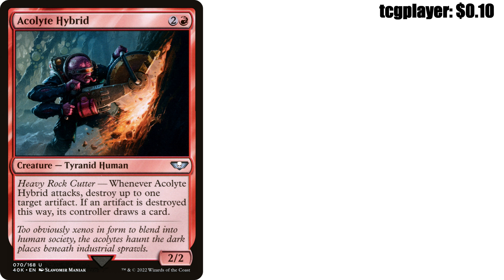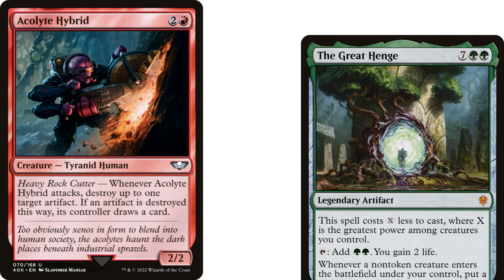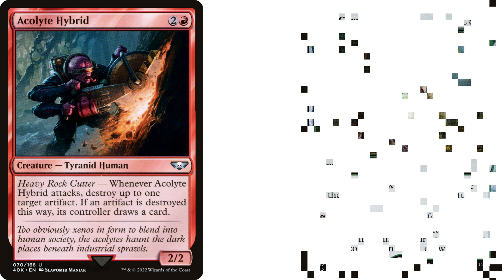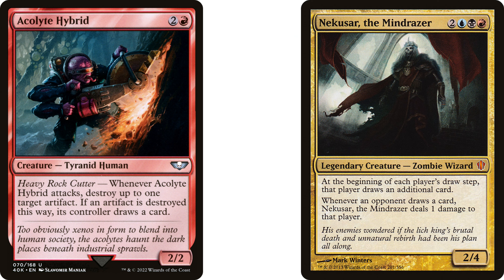Long time watchers of the channel will know what graphic I'm about to use — it's removal on a stick, baby! This is a super simple tech here. Just slap some evasion on and get to destroying those pesky artifacts your opponents control. And I know that having them draw a card is not the most ideal thing, but slotting this into a deck that really loves when opponents draw cards — like Nekusar, for example — allows us to get the most bang for our buck by running this little janky guy.